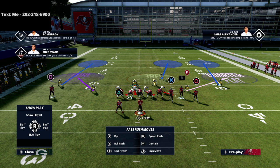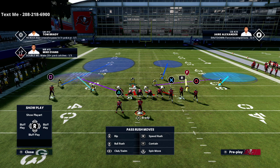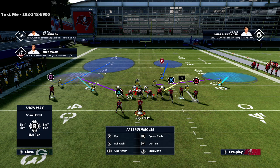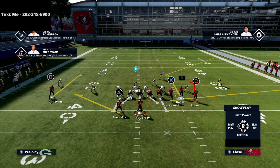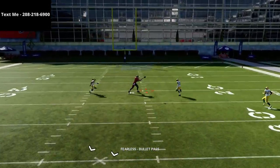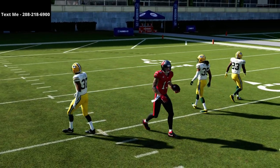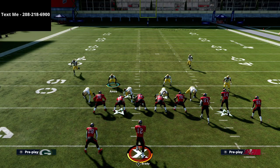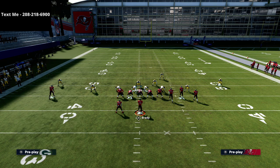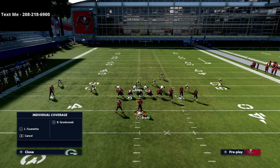Another thing you can do if you're really concerned about the vertical is run the show blitz look but put the safety on the backside into a purple zone, shade your coverage down, and make your adjustment. You essentially create a deep half on that square corner, and everything else you want is still there — your vertical hook, your mink, everything on the right side is the same. The only thing to watch out for on this version is that skinny post, because you no longer have the inside quarter to defend it.